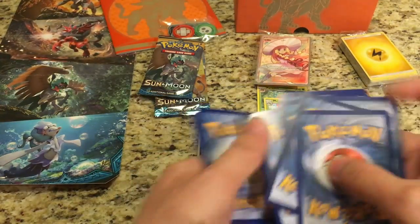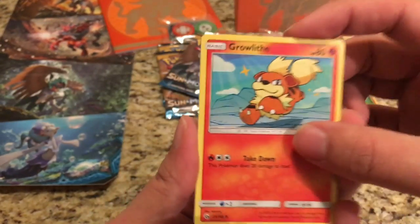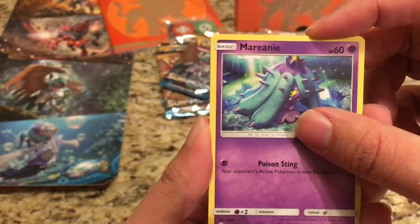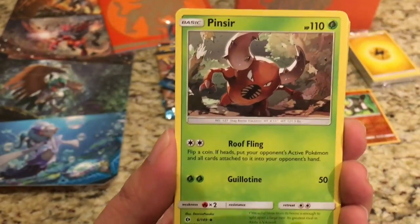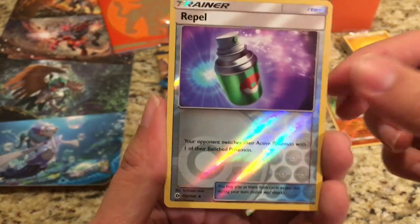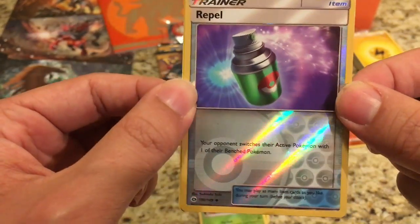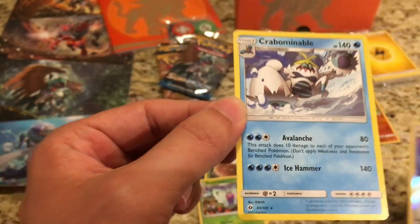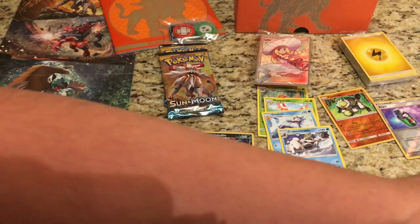The fifth pack in the elite trainer box starts off with a Growlithe, Crabrawler — tongue twister there — Mareanie, Roggenrola, Alolan Rattata, Fire Energy, Pinsir, Team Skull Grunt, Metapod. The reverse is a Repel and that breaks our Rare Reverse Hollow streak. The rare is a Crabominable — another tongue twister! On to the third-to-last pack.